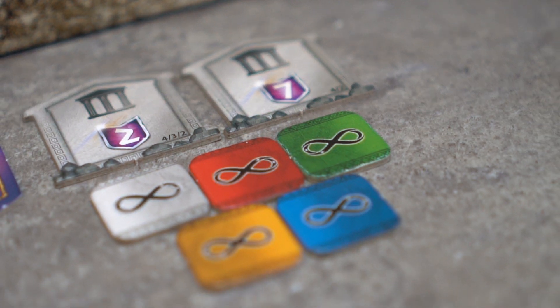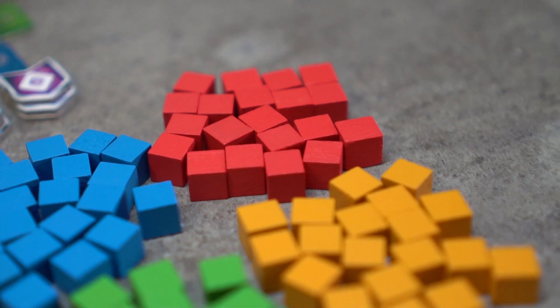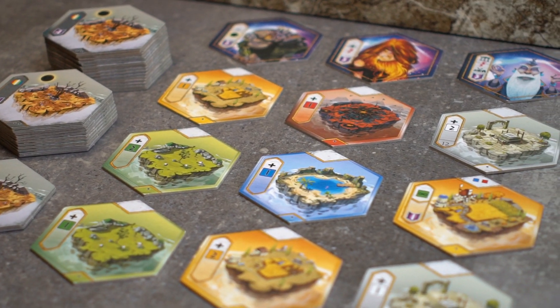Below these, we will place the five reduction tokens, and below those, a few stacks of cancellation tokens. Finally, the five colored sets of worshippers will be placed somewhere close to the game area. The youngest player will begin the game, and we are ready to play.